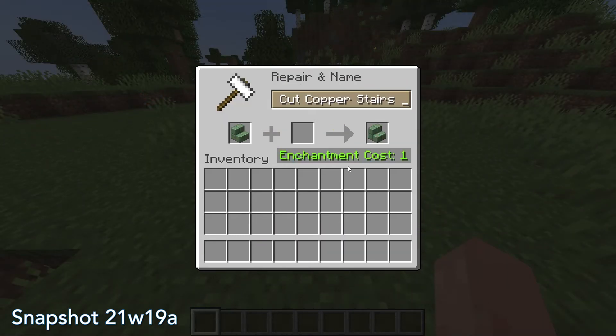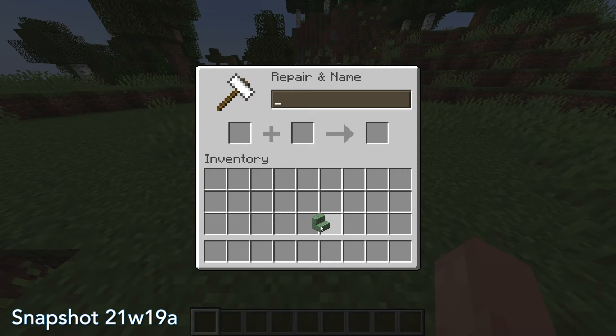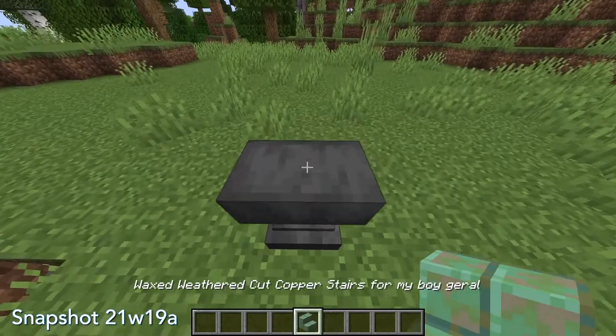Additionally, the maximum length of item names in the Anvil UI has been increased from 35 to 50 characters, allowing you to rename your items with much longer names.